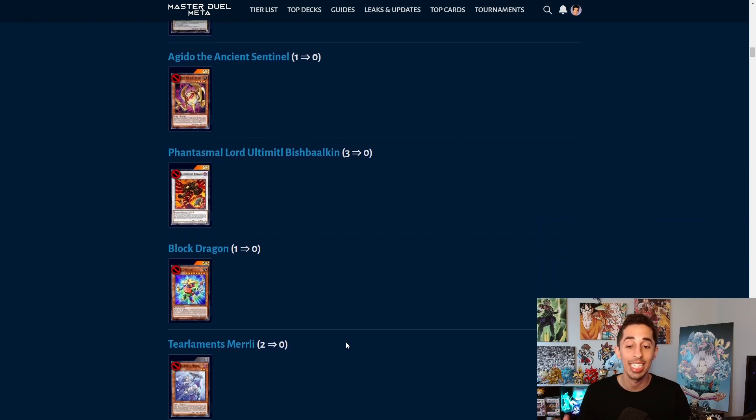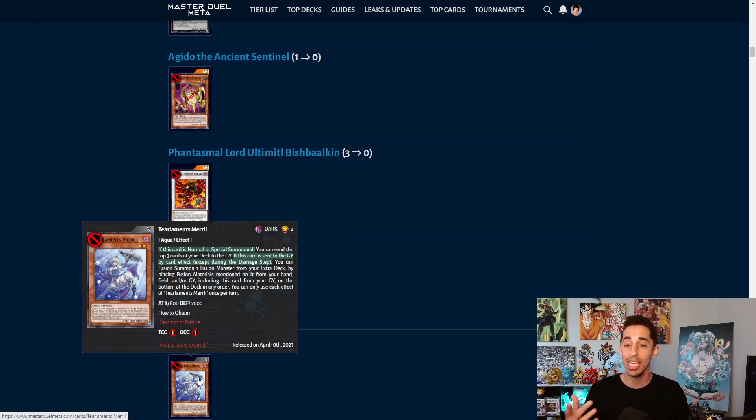The last hit is Tear Laments Murli being banned. This does two things: it's one less name for them to mill and fuse with, and since Murli is the only level 2 for Tear Laments, they can no longer use Sprite Sprind or Sprite Elf. It really hurts a lot of Tear decks. Honestly, I would have rather just seen Kitkalos get banned to see what people could still make. Now the deck feels kind of silly to play, though it will still see some play — they could have gone about this differently, but hey, I hate Tear Laments, so it's cool.